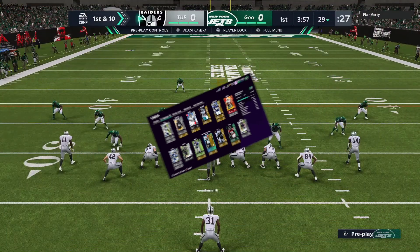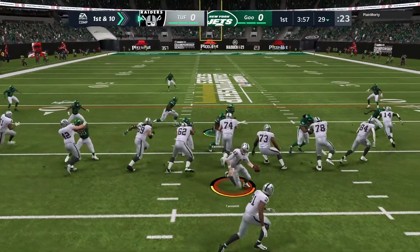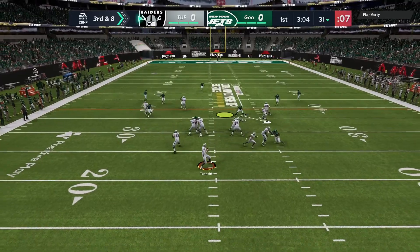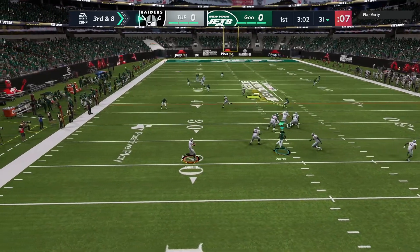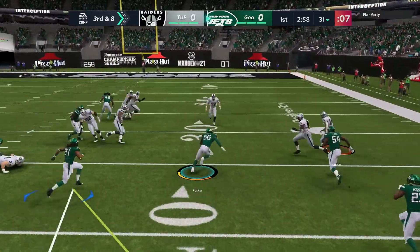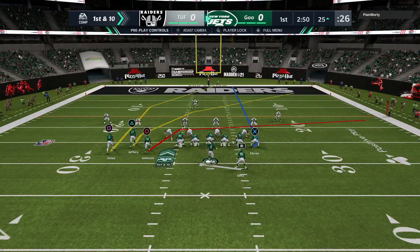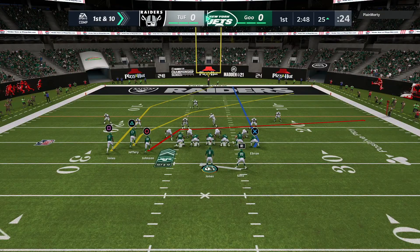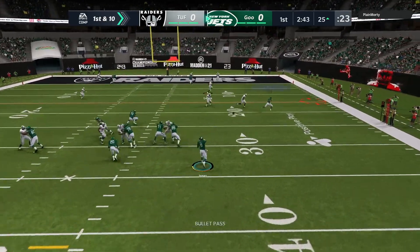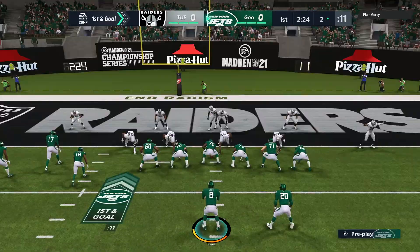Starting out on defense, I'm on Bob Sanders — he has 94 speed, I feel like he's gonna help a lot. Third and eight right now. Oh, give me this — let's go, turnover! I told you we are on our thing. One thing about my team that I am a little worried about is Daniel Jones, he is only an 85 overall at quarterback. Don't want to do anything too crazy.